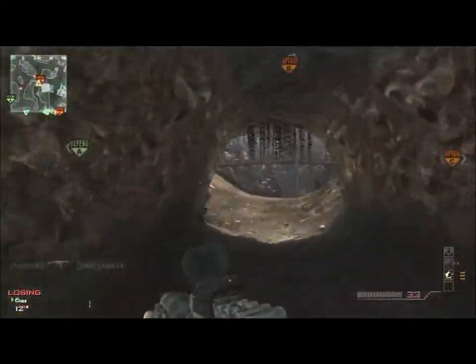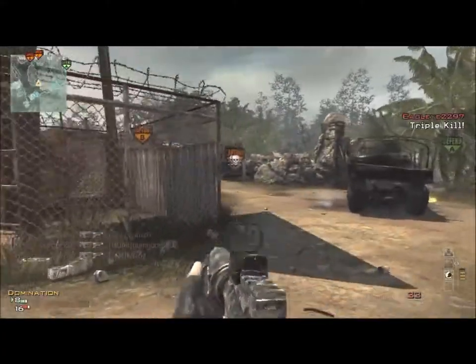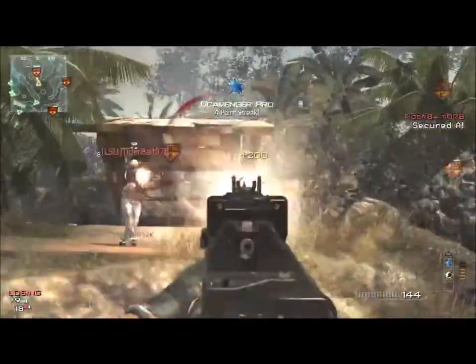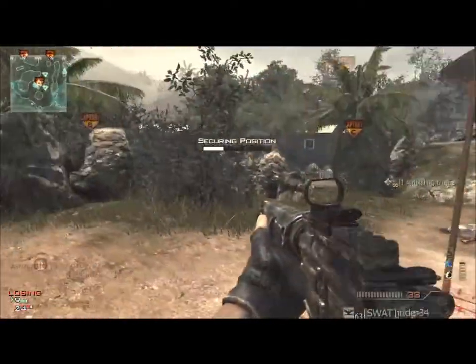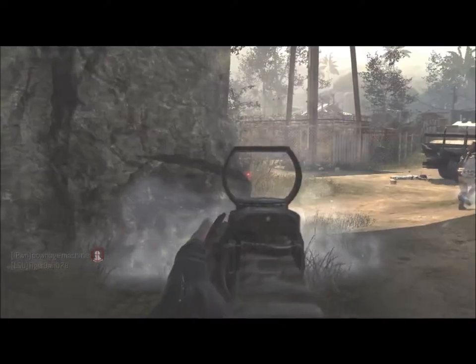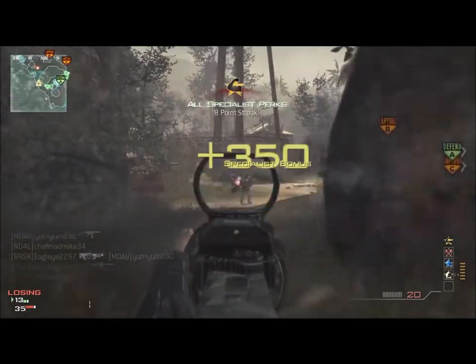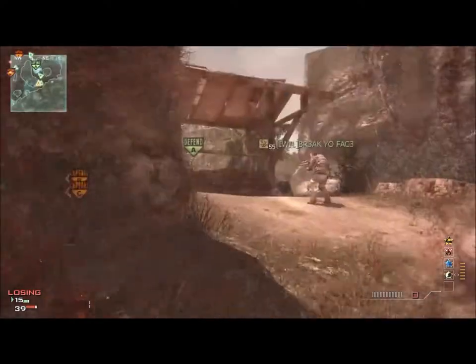I recommend if you're going to use the M16, run Specialist with Sleight of Hand, Quick Draw, and Marksman. It's not a close-up gun — it's meant to be a long-range power sniper type gun. Marksman really helps you see and hit people from farther away. I'm using a Red Dot Sight and Rapid Fire, and then Scavenger on Specialist. That setup works really well.